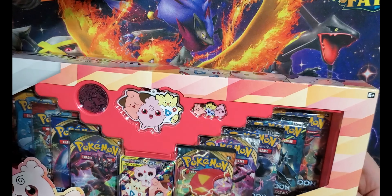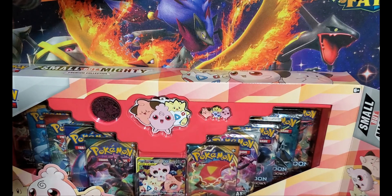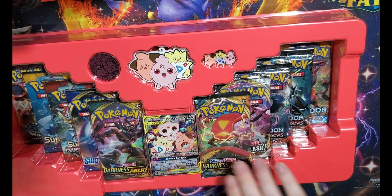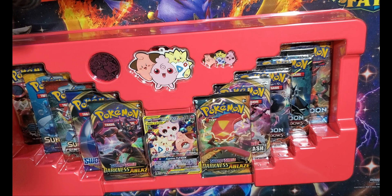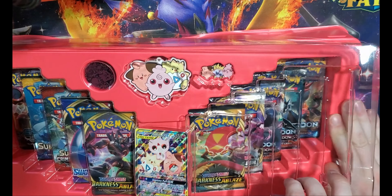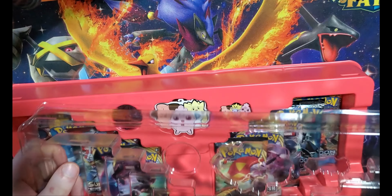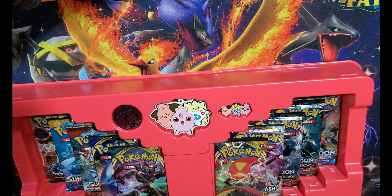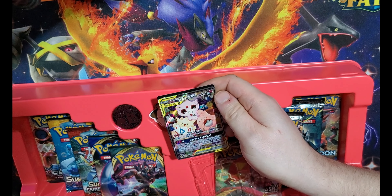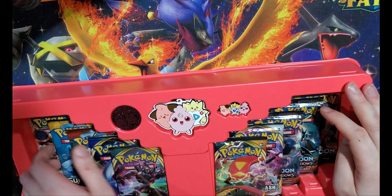Everything opens from the side — it is premium, we don't have to rip the cardboard. Nothing special hidden underneath. Double layered of course, and there's a promo card stuck in the center. This is pretty nice — Togepi, Clefairy, and Igglybuff. Clefairy, Clefairy, Clefairy — not important.